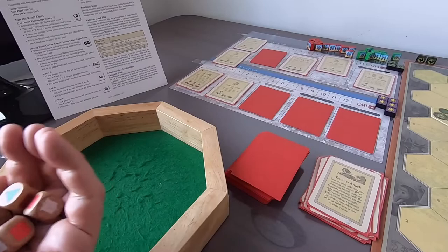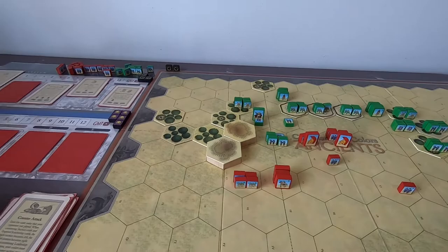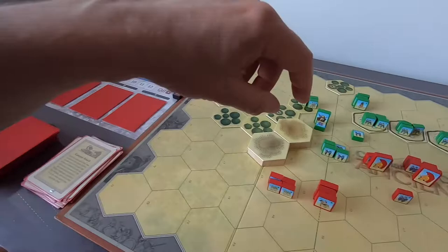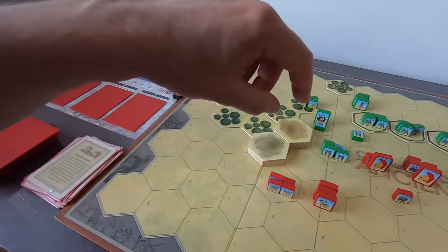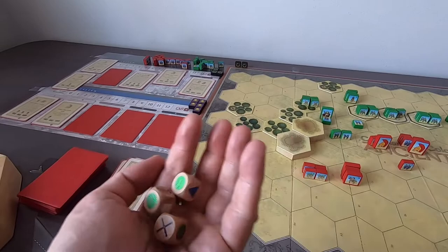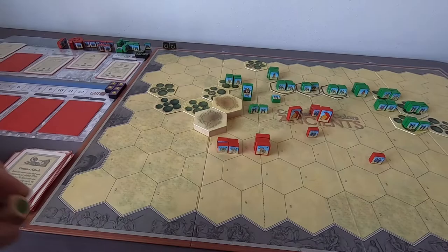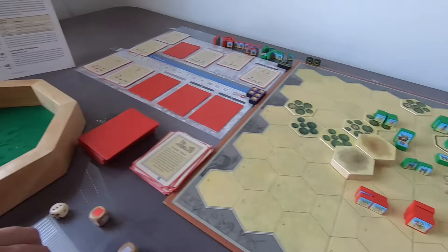First warrior charge — four dice — hoping for good results. Two hits, not super good but not super bad. We check the leader — it's not Mummius, it's another Roman leader — he's fine. Romans battle back with four dice, also getting two hits. Then the second warrior attack — only three dice, not full strength. One hit. Before checking flags we check the leader again — he's fine. Two flags: I could ignore both, take both, or take one.